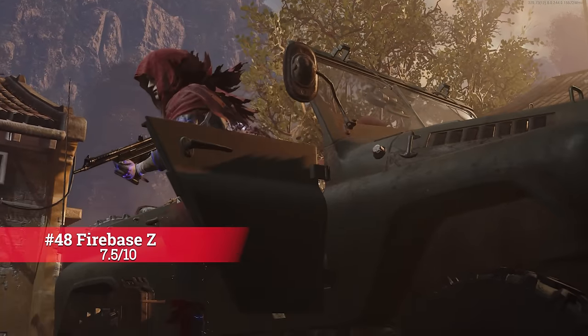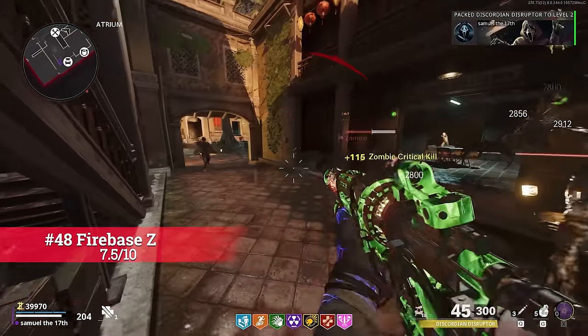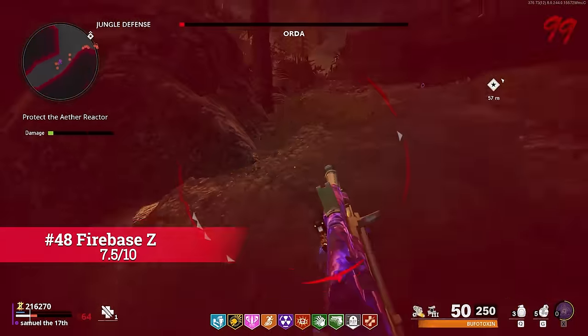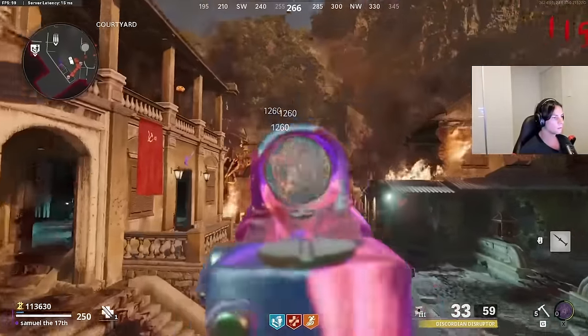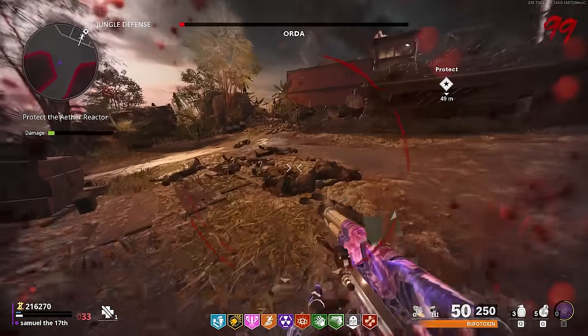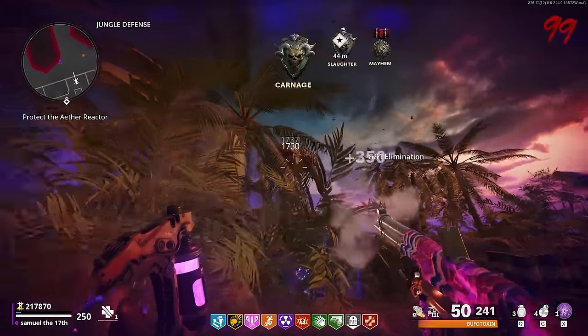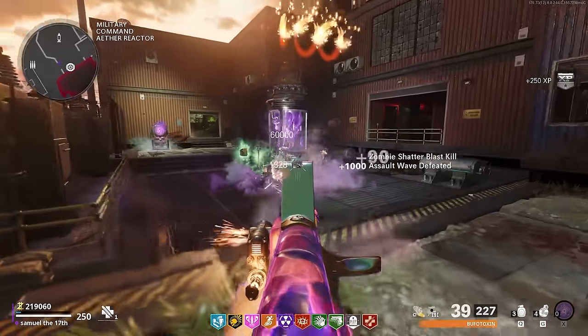Our first appearance of Cold War is Firebase Z — a very strong map. I liked the mimics, the Wonder Weapon, the Raiken was awesome, and the Orda was an interesting boss round. But the easter egg wasn't the best in my opinion, and I think the gameplay of Cold War is holding this map just above Outbreak and Voyage of Despair, still with the same score of 7.5.